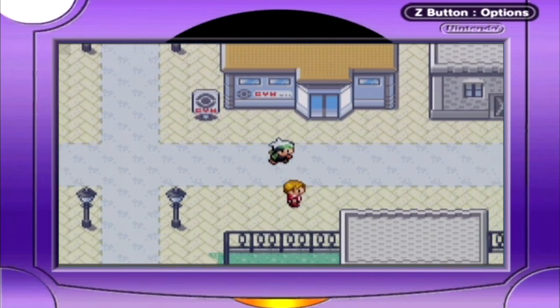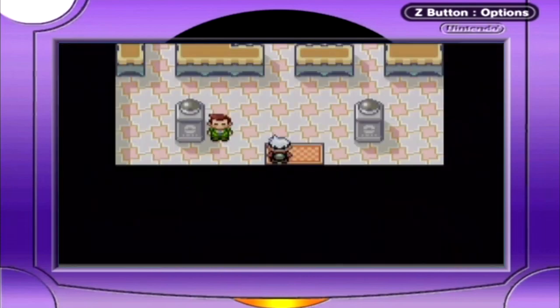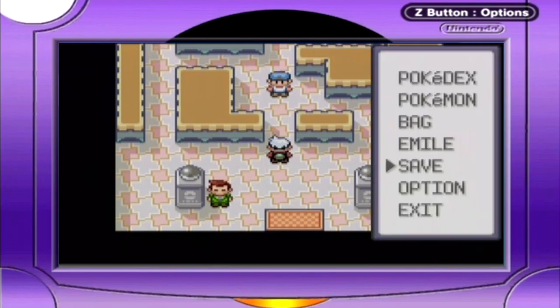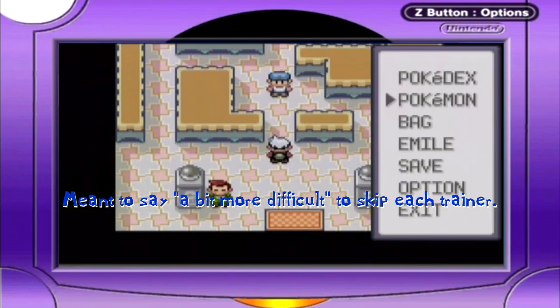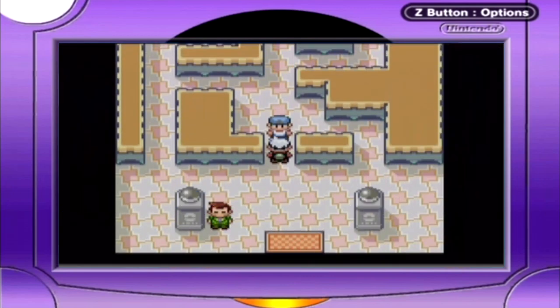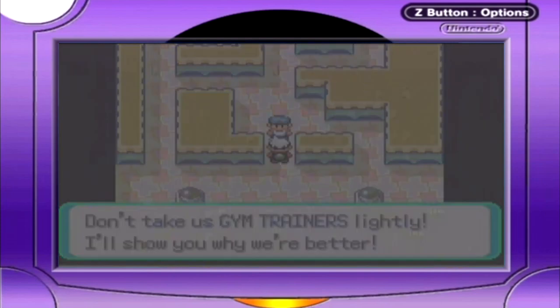Now that we've covered that, it's time for what you've probably all been waiting for, and that's the gym! This gym has a different layout than it did in Ruby and Sapphire. I believe now it isn't possible to skip every trainer here. A trainer tells us not to take gym trainers lightly, and now he'll show us!